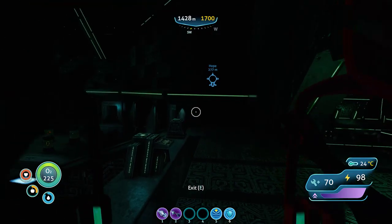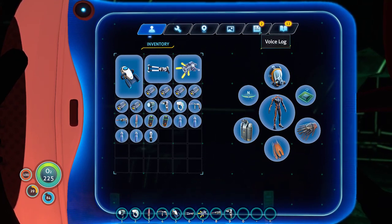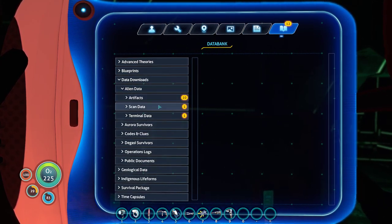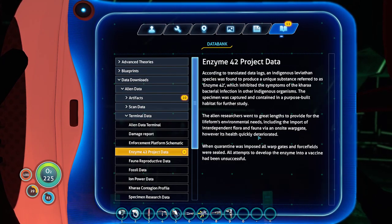So I can read the entries. I forgot to bring food and water. Scan data — Enzyme 42 project data: according to translated data logs an indigenous leviathan species was found to produce a unique substance referred to as Enzyme 42, which inhibited the symptoms of the Kharaa bacterial infection and other indigenous organisms. The specimen was captured and contained in a purpose-built habitat for future study. The alien researchers went to great lengths to provide for the life form's environmental needs, including the import of flora and fauna by an on-site warp gate.